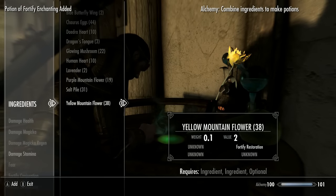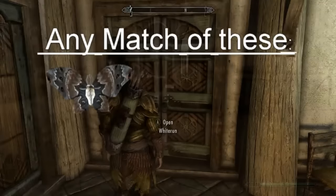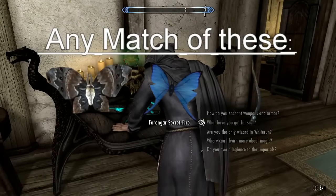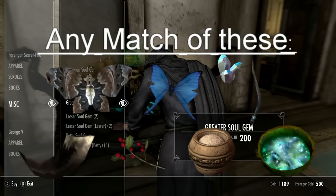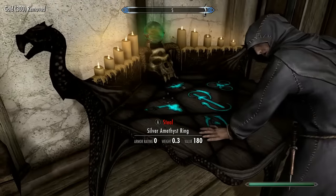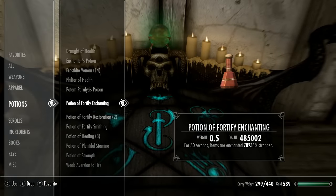The ingredients for the Fortify Enchanting potion are: Ancestor Moth Wing, Blue Butterfly Wing, Chaurus Hunter Antenna, Hagraven Claw, Snowberries, Spawn Ash, or Spriggan Sap. You can combine any two of those and you'll be able to make a Fortify Enchanting potion. Once you have that Fortify Enchanting potion boosted into the billions, you're going to drink it and then create a weapon or piece of armor with a damage enchantment.